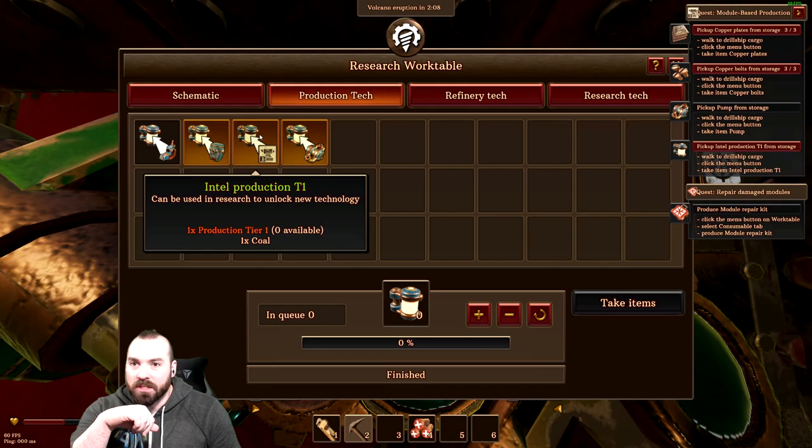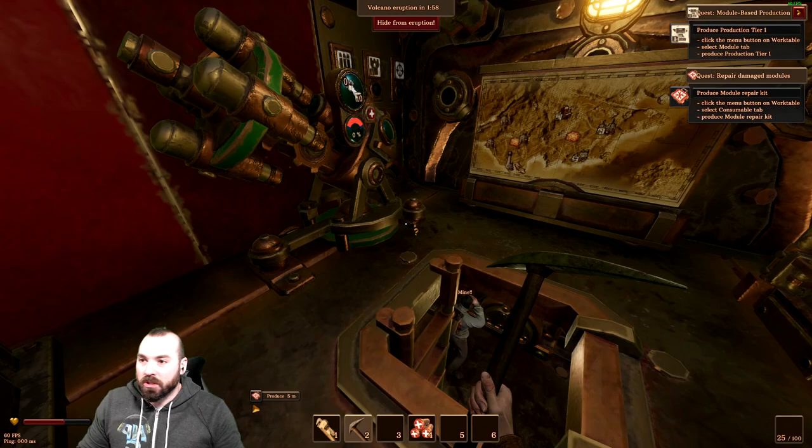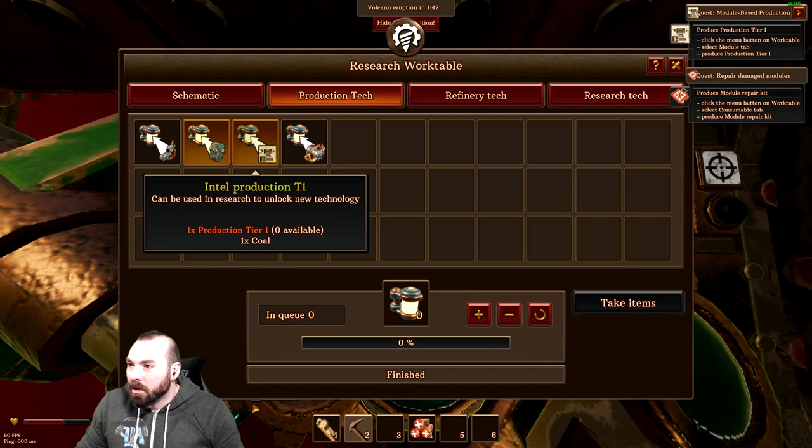This is what I need. Pick up pump from the storage — we should be able to access the storage from the upstairs parts now. We've got three pumps, let's grab all three. And then now we can make this. It's got to be production tech — it can be used to research, but I'm missing a Production Tier One. Let's try to make one of these guys.